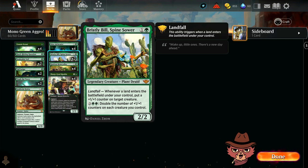More new cards: Bristly Bill Spine Sewer is a two mana 2/2 legendary creature with landfall — whenever a land enters the battlefield under your control, you put a +1/+1 counter on target creature. Realistically in this deck it's probably only going to happen once per turn, but I still really like that ability.